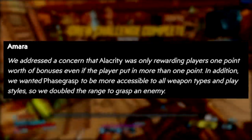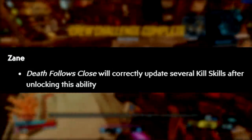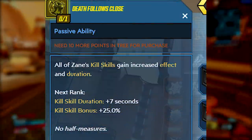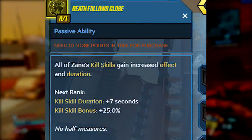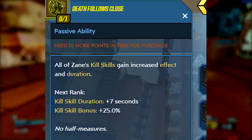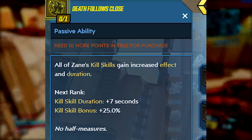We then come to Zane, who only has one listed change: Death Follows Close will now correctly update several kill skills after unlocking the ability. Death Follows Close gives all of Zane's kill skills increased effective duration. The duration part of that apparently wasn't working correctly with some of the kill skills — but that leads into the bigger Zane section of this video.